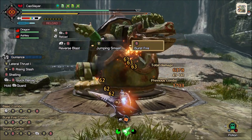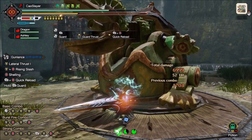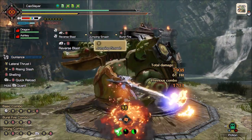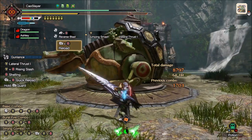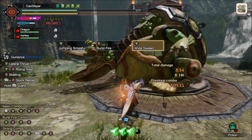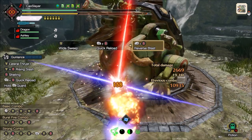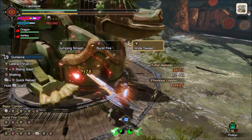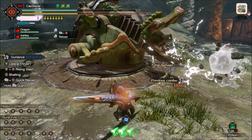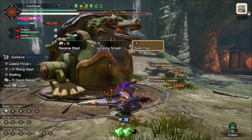The slots you save from not needing Evade Extender, Evade Window, or Guard are used to boost your wirebug recovery — something you were going to do anyway. Reverse Blast Dash is just a perfect move: fast, cancelable, big i-frames, leads into the strongest attacks of the weapon. The only real problem is that it is too good and can result in a more boring game when you have the same answer to every problem. Need to move? Reverse Blast. Need to attack? Reverse Blast. Need to dodge? Reverse Blast. Need to guard? Reverse Blast. Need to heal? Put your weapon away and eat something — or use Reverse Blast with Blood Blight and get your health back. Seriously.